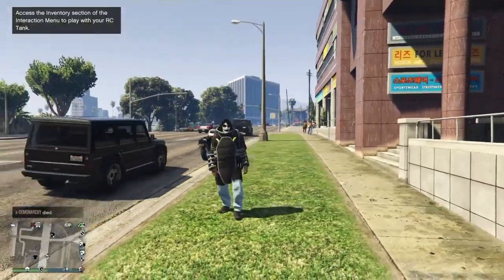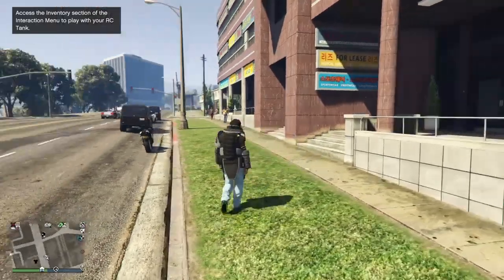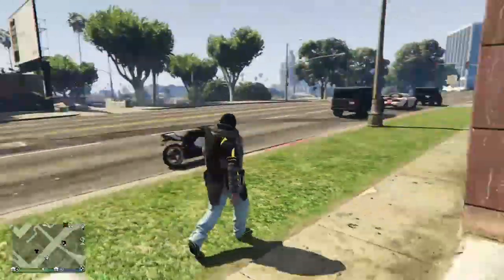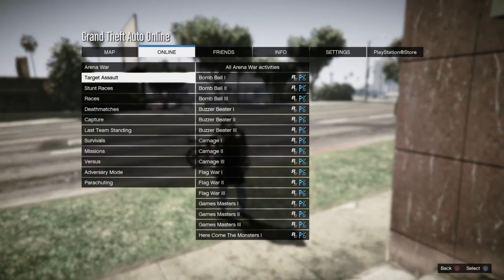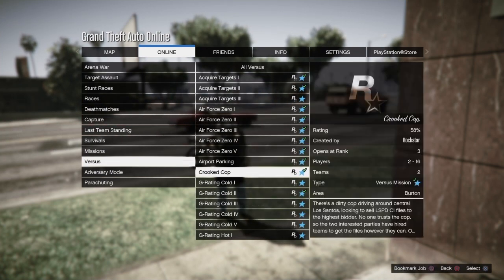As soon as you spawn in on your male character, you should have this outfit with the juggernaut top and the yellow Tron shoes. From here, go to Pause, then Online, then Jobs, then Play Jobs, then Rockstar Created, then Versus, and go ahead and start Crooked Cop.